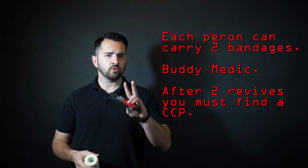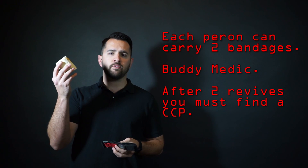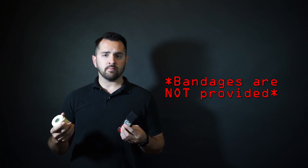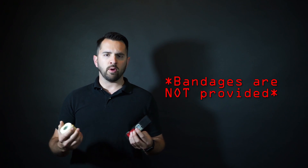Operation Uprising 2 will work on a buddy system for medical. Each player will have the opportunity to be healed twice. You can heal someone using something like a Milsim West tourniquet or a four-foot piece of base wrap — either one is the player's responsibility to bring. When a player is hit, another player can come up, ask where their medic equipment is, and conduct a quick re-heal. If you have been healed more than twice, you must go to a casualty collection point set up by admin.